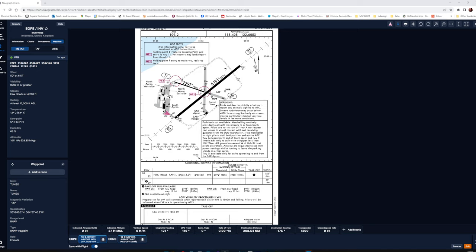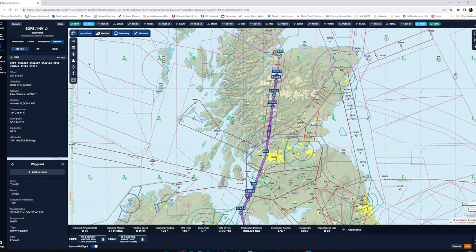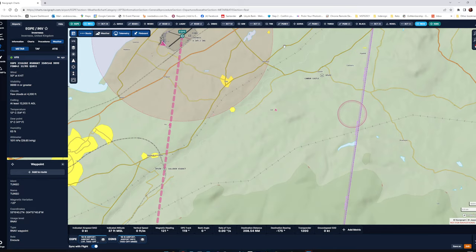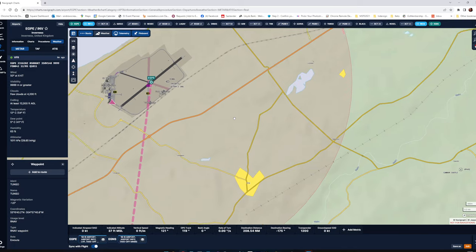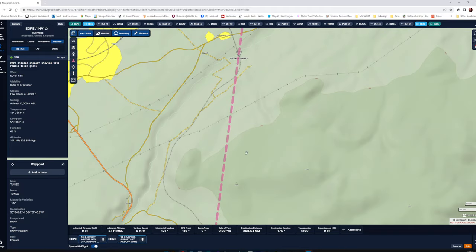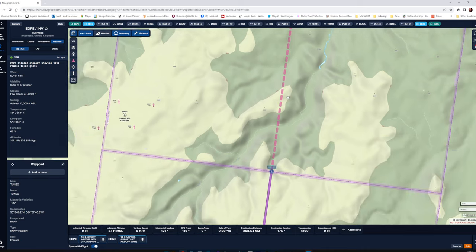We've taxied round and we're holding short at Alpha One for runway 05 because the wind is zero five, zero six knots — six knots is not a lot, so not too bad. We'll take off along here, climb up to about five or six hundred feet, and then do a right turn. Looking at the map in Navigraph — it's the flight sim version of what real-world pilots use — we'll take off, climb up a bit, get the plane cleaned up, then turn right onto a heading of one eight nine.